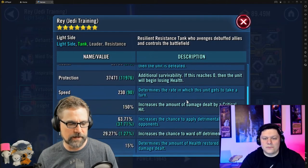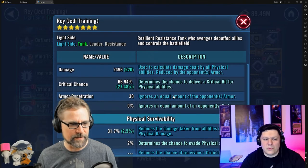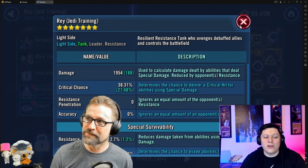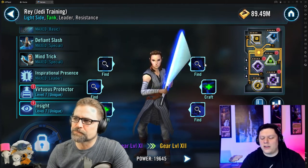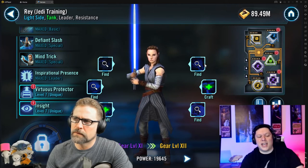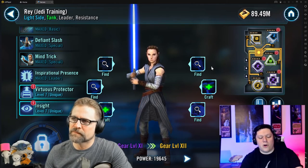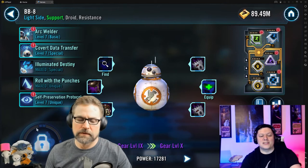During that explanation I lost four speed on my Rey but I gained 24 potency and over 25 critical chance — pretty good trade-off. Those were mods sitting around anyway. Here's the math you do: you mod her up and then you divide by 0.84, because she gained 16 turn meter. Dividing by 0.84 calculates her effective speed. That tells you if she goes next after BB-8.